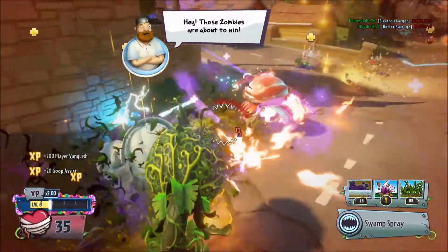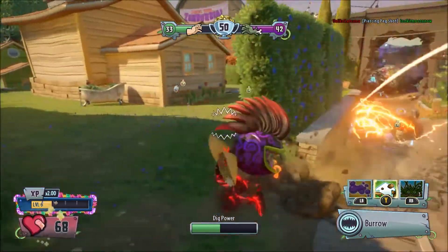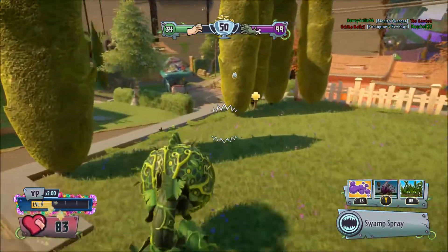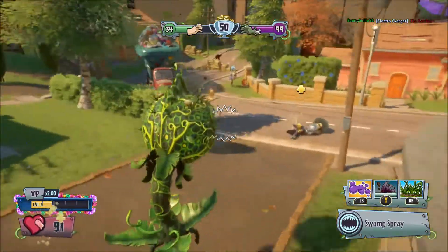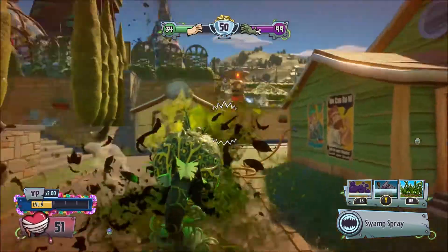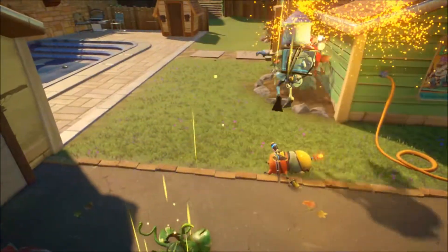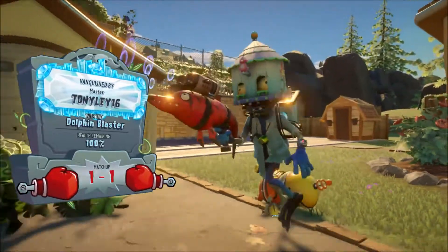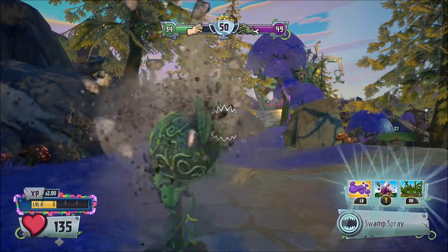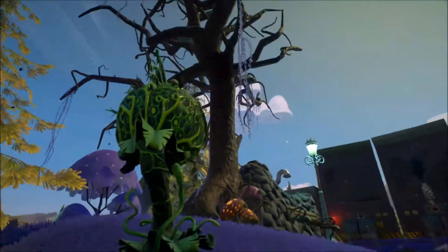Come on, finish him off — okay good, got a player vanquish! There's another guy here but I want to recharge my health, so I'm just gonna run for now. There's an imp right there — he's following me. I wasn't able to get the orb, that's unfortunate. That was the first scientist that killed me though, so that was pretty good.